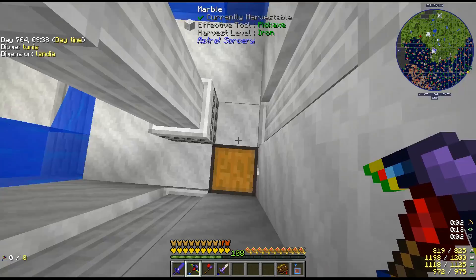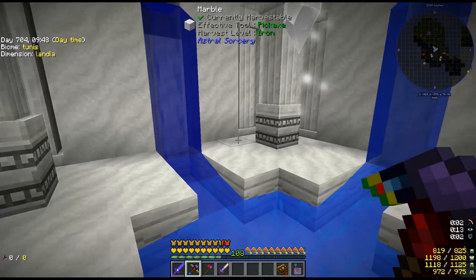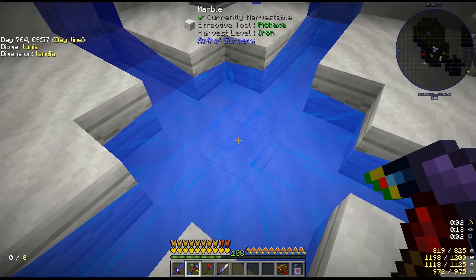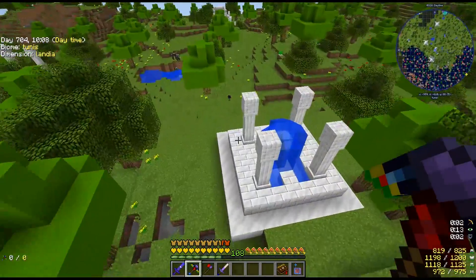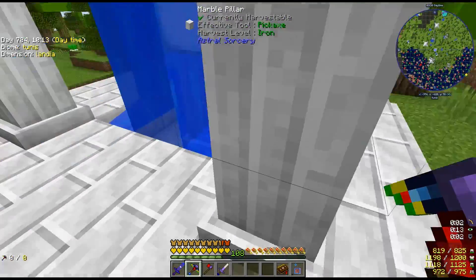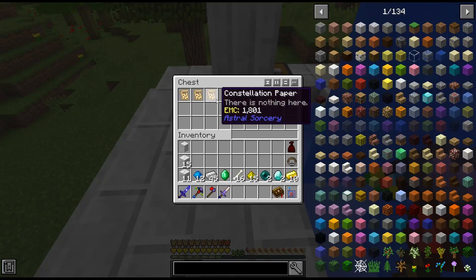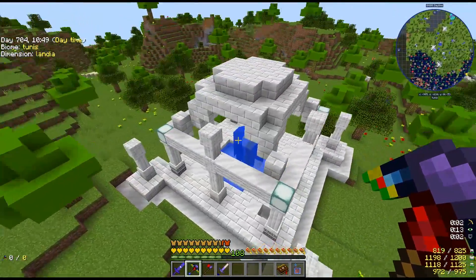I'm in Landia right now going through shrines. There are big ones with two chests usually in the corners, a floating crystal in the center, and you put a crafting table right there to start things out. You also have small ones that usually have a chest in one of the corner pillars. I've visited quite a few already — there are various Astral Sorcery resources inside like ender pearls and marble.